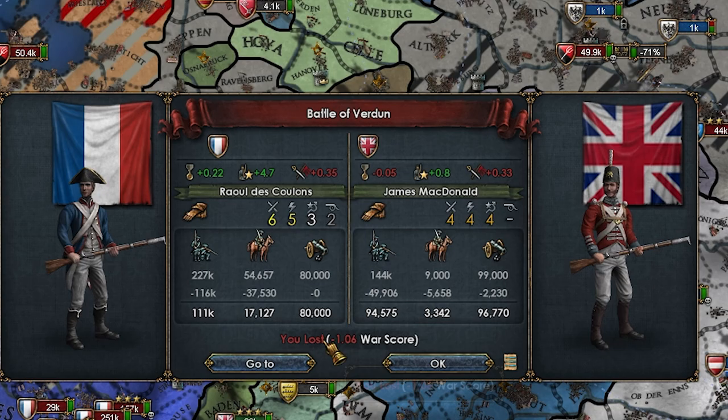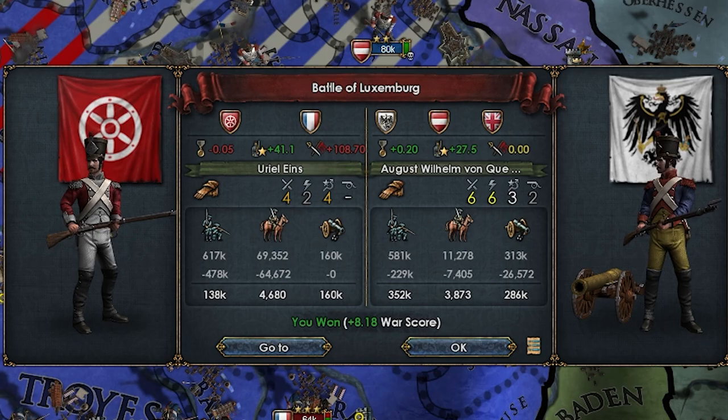As Prussian troops began to redeploy in the northern front, battles resumed with massive French losses at Verdun and Luxembourg, the latter resulting in the deaths of over 800,000 brave souls from both sides. At this point we loaded a save and gave France some money and manpower to continue the war, because we were having a lot of fun.